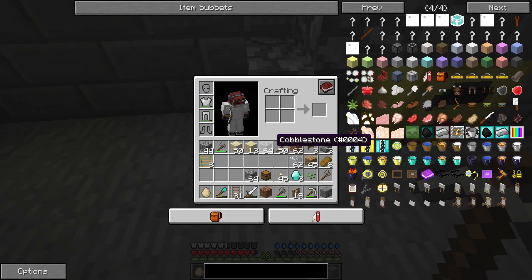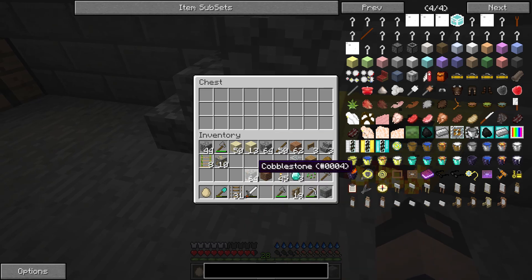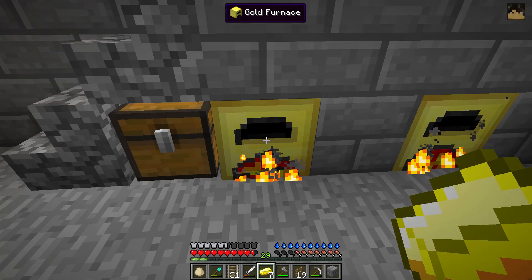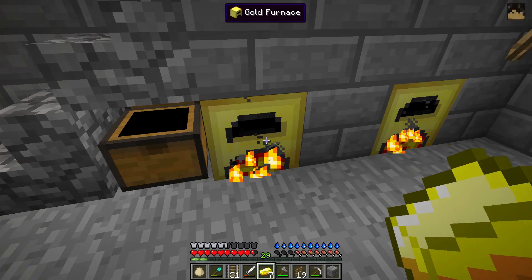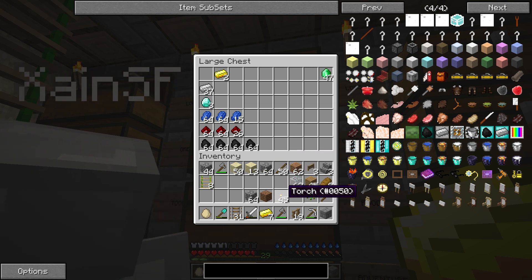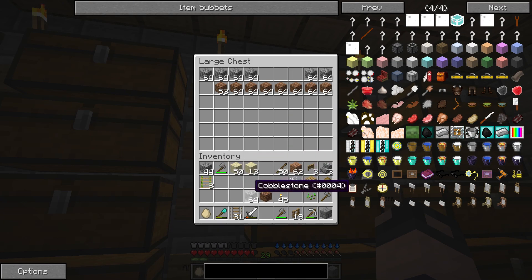Sandstone, leaves, mossy cobblestone — where did we find that? From that temple. Doesn't look like it's working. I'm sure there's some sort of option or something. I'm transferring stuff from the chest above. We'll have a look at the video later and see how we did it. All the stone can be up here as building materials. All that cobble's smelting, which is good.